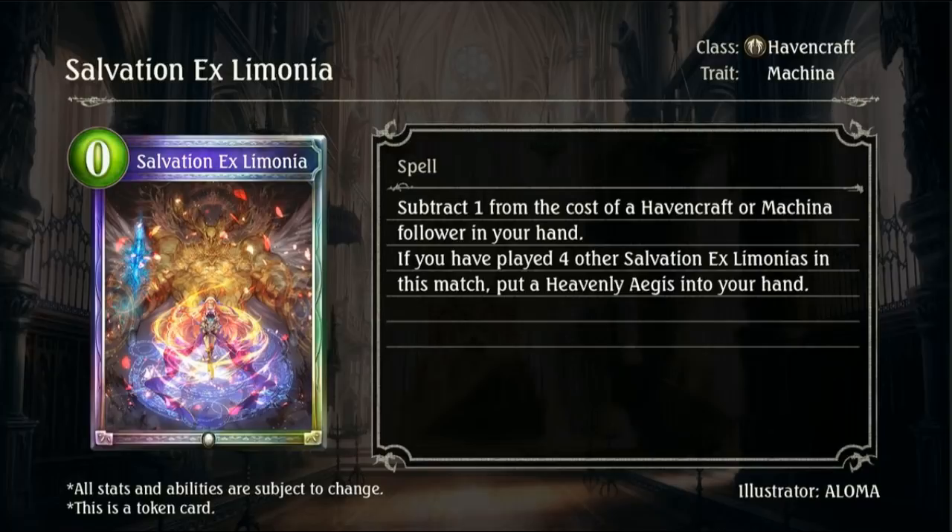I'm not sure if that just triggers once — I would assume it triggers once, so once you've reached 4 and you hit 5 you get Heavenly Argus and don't get any more. But if this constantly gives you Heavenly Argus every single time you play Salvation, this will be the absolutely most crazy card I've ever seen, although it will chunk your hand up quite badly. Definitely interesting.